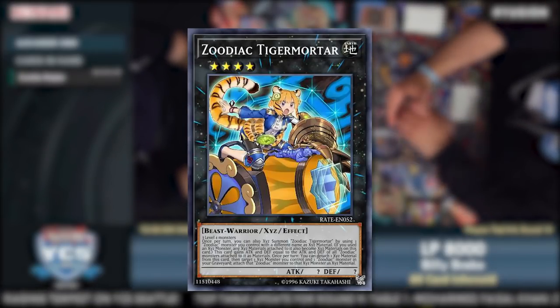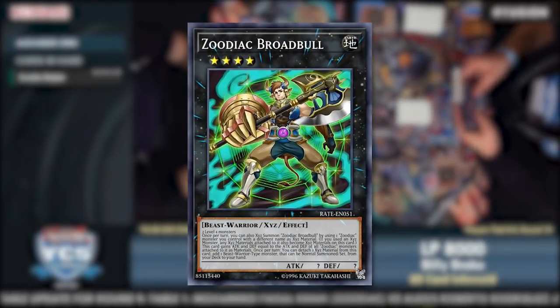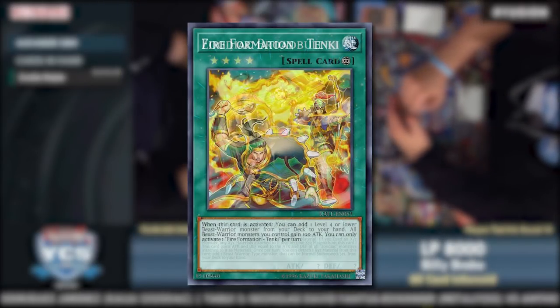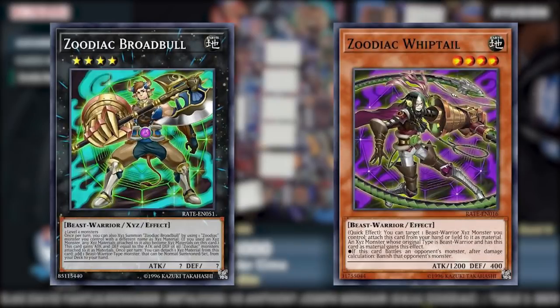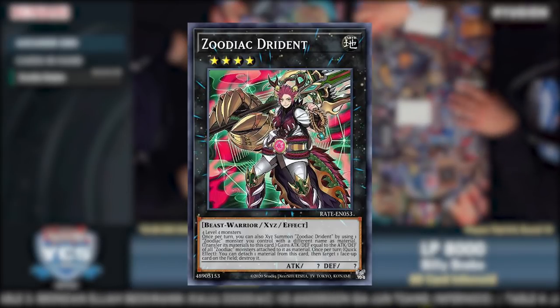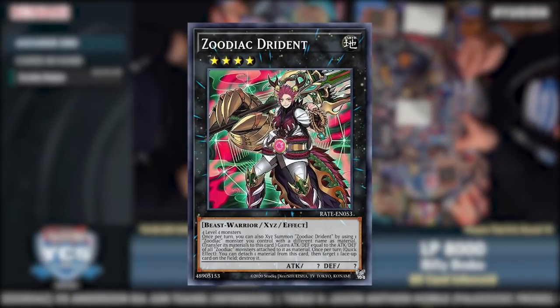Tiger Mortar was especially useful for turn 3 setups if you were Max C'd turn 1. Zoodiac Broadbull was incredible, not just because it could be made of any 2 level 4s — the easiest to summon Zoodiac outside of its own archetype — but because it was a Fire Formation Tenki on legs, allowing you to search any Beast Warrior you may need, most notably Whiptail or a Rat Pier. And finally, Zoodiac Drident spawned the slang for a monster with a quick effect of single-target destruction, with its quick effect single-target destruction for face-up cards.